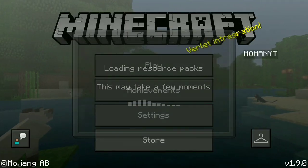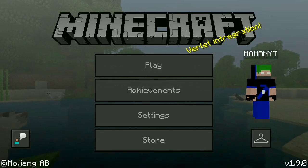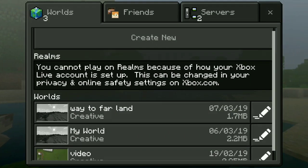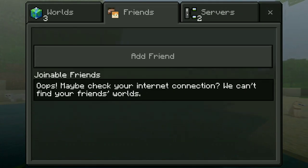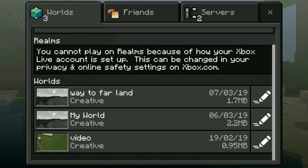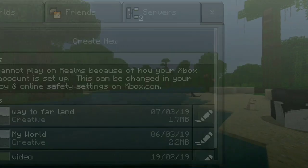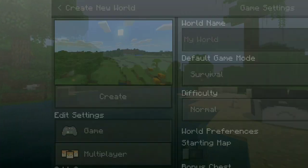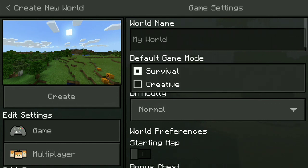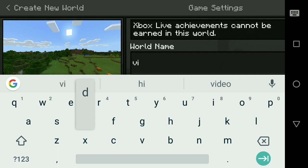You can see only the UI has changed — the buttons and other things are different. But your world and everything looks normal, just like normal. Let's create a world and test it out. I'll be playing in creative mode, to be honest — I'm not doing survival.